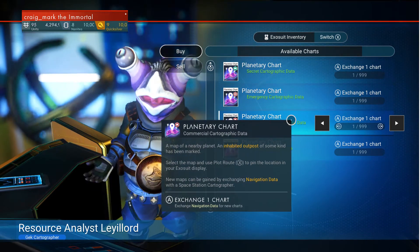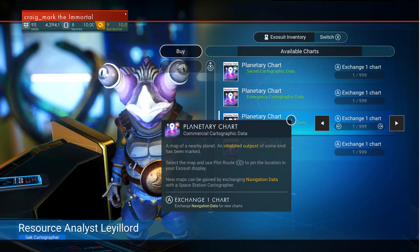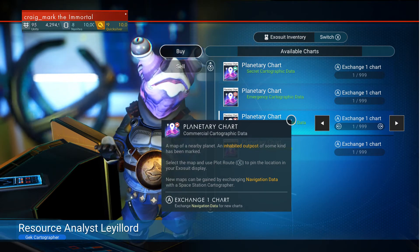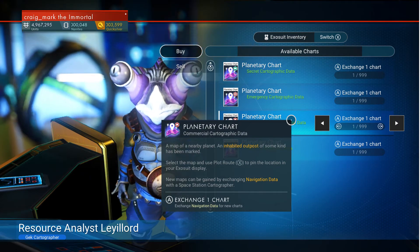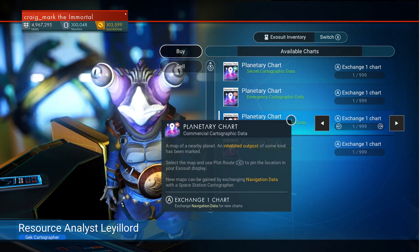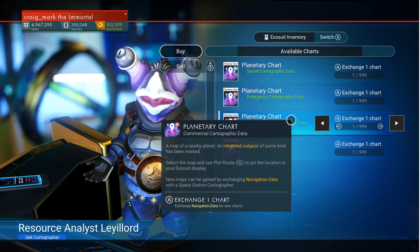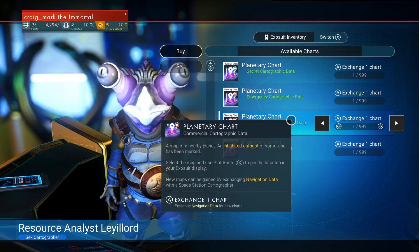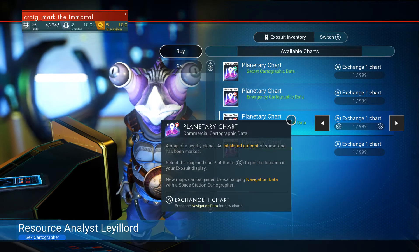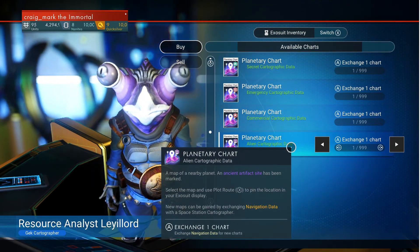Here we've got inhabited outposts - those can be shelters, trade outposts, minor settlements, transmission towers, or observatories. They've also very rarely been known to find holocom towers, which you'll use during the story missions but have no other real use. There are also wild base computers and inhabitable bases, which are very handy - flat land, brilliant to build on. Finally, ancient artifact sites lead you to plaques, monoliths, and ruins.